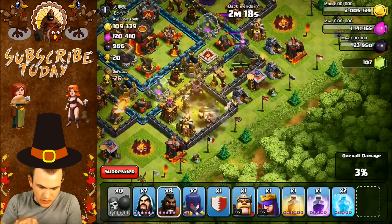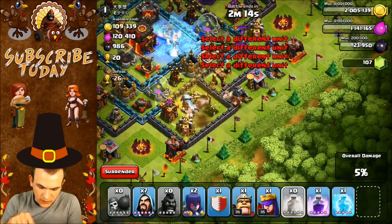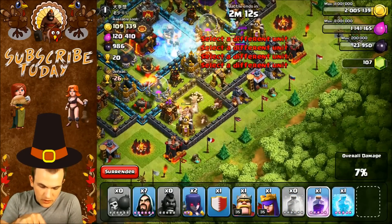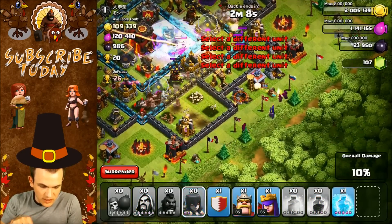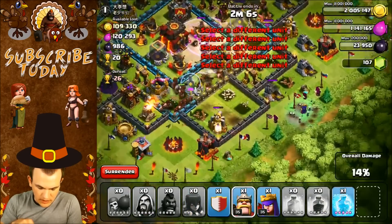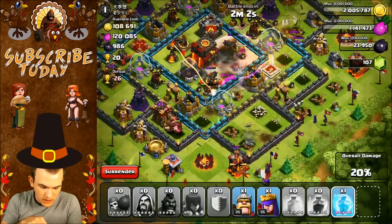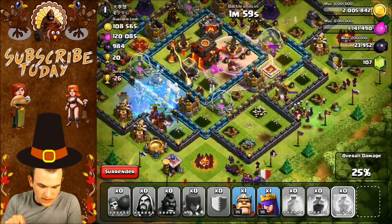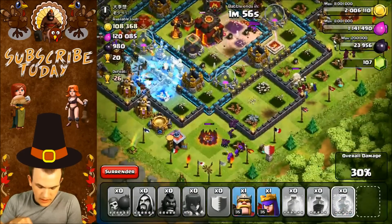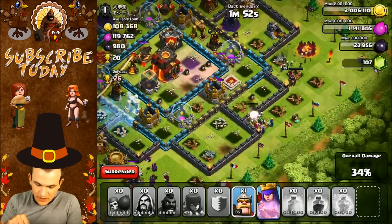I'm going to put down a heal spell here — that giant bomb is going to do some damage but they should be okay. Going in — I'll put a freeze spell over here and another freeze here. Saving the rage spell for the center. They're on the inferno tower, nice! That's going to help our heroes out a ton. I'll use the clan castle troops and put a freeze spell on the wizard tower so we can take it out. Heroes should be able to make their way inside.